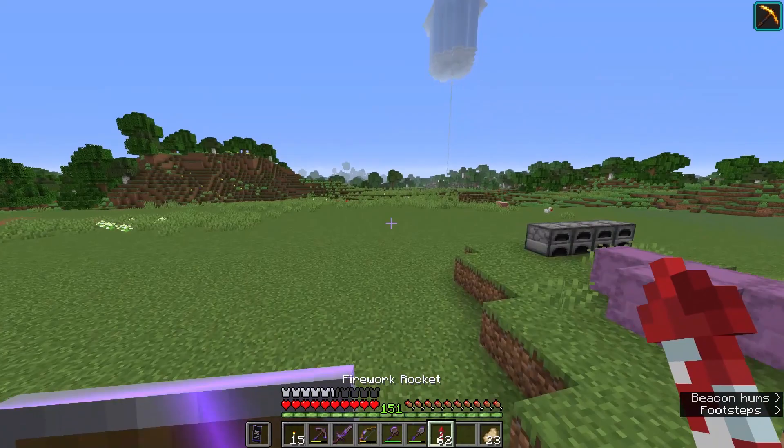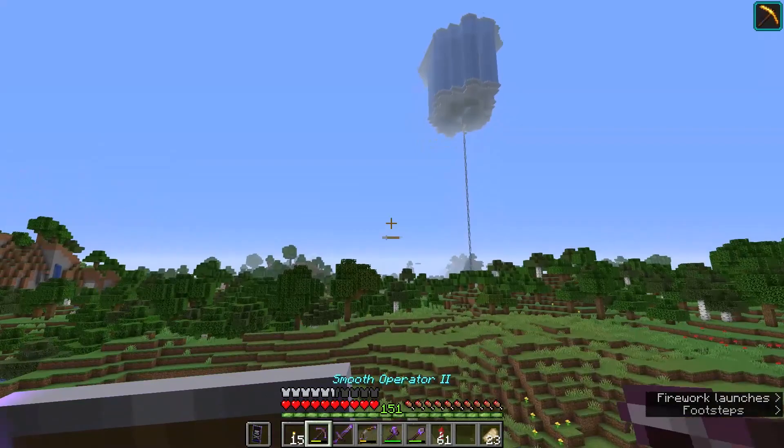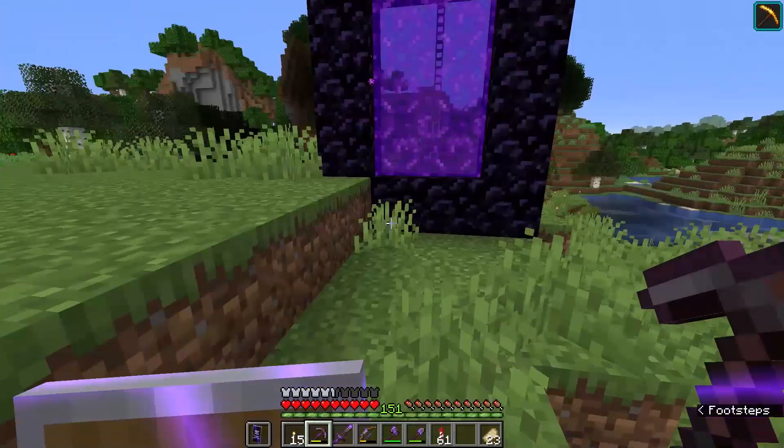I have already summoned the dragon since we took down all of the obsidian pillars — I did it on a live stream for charity a while ago, and I've also done it since then for the 303 questions video. So the damage has been done, the obsidian pillars are back, and it didn't actually do any damage to the outer ring I built around the end gateway. So I feel pretty comfortable respawning the dragon at this point.